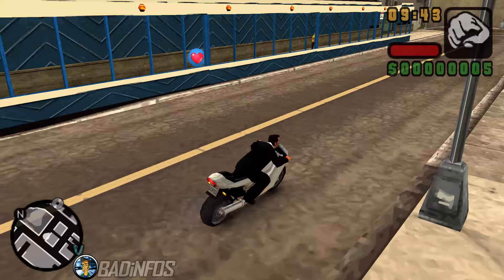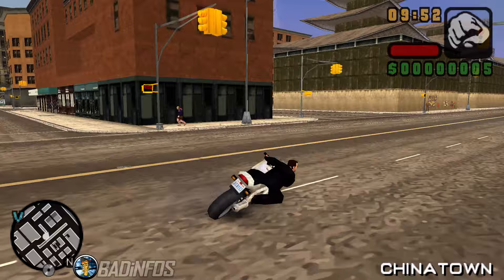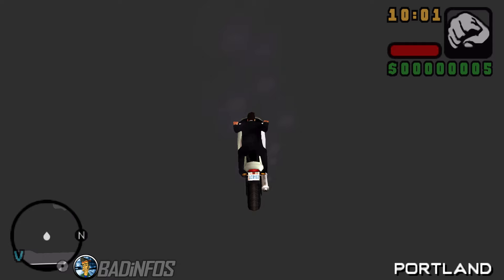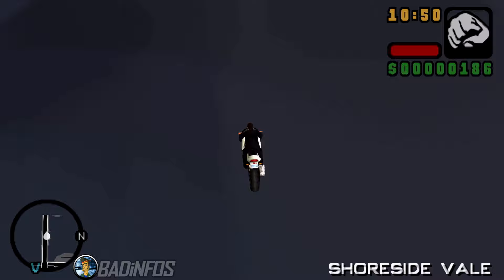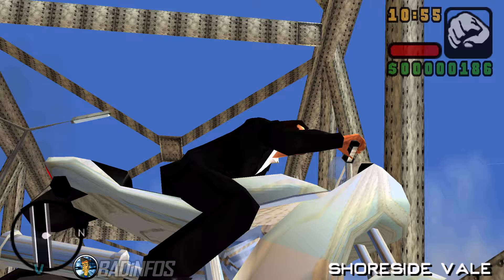This bike is special because it's heavy and splash proof, which means water does not affect it. Simply drive to this body of water and fall down into it. You'll enter Blue Hell and eventually you'll be teleported to Stoughton Island. In order to visit Shoreside Vale you have to reach the lift bridge and simply drop down from it facing the island. After a while you'll spawn on the other side in Shoreside Vale.